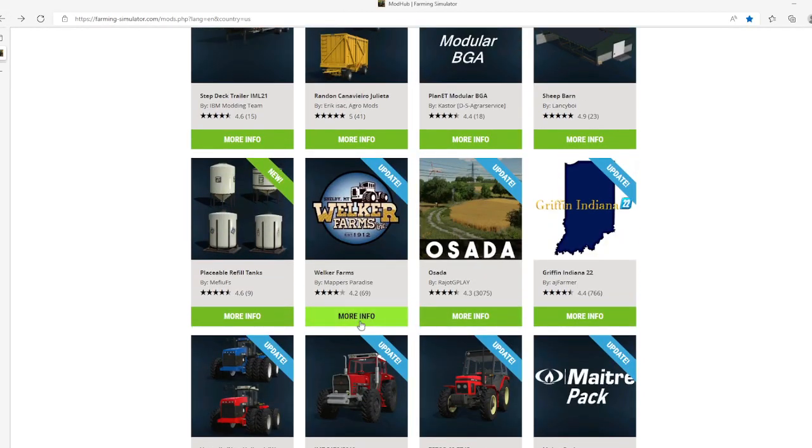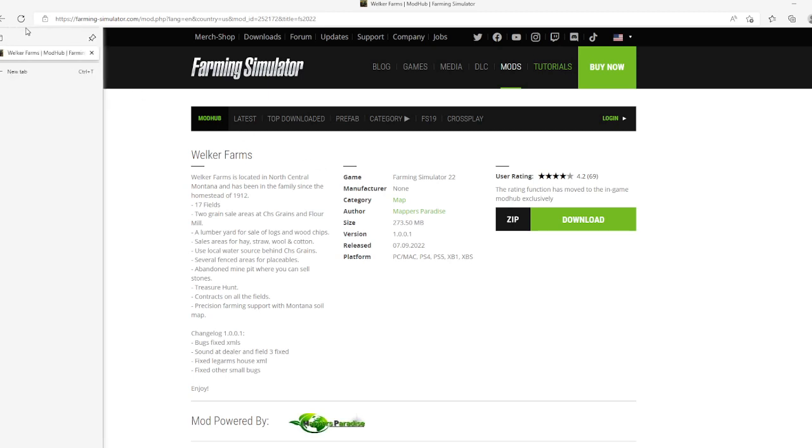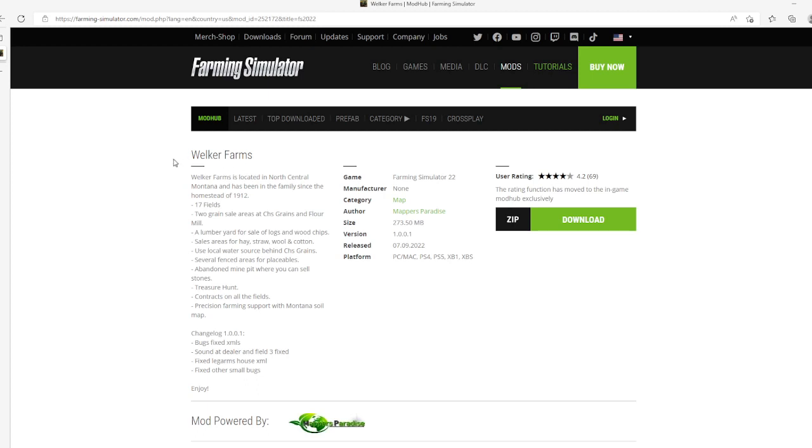The first map update is to the Walker Farms map by Mapverse Paradise. Change log version 1.0.0.1: bugs fixed — XMLs, soundhead, DRM, shift 3 fixed, leg arms, house XML fixed, and other small bugs. Update released 7th of September 2022, available for PC, Mac, PlayStation 4 and 5, Xbox One and Xbox S. If you are playing this map in Mod Hub, I would suggest starting a new game.